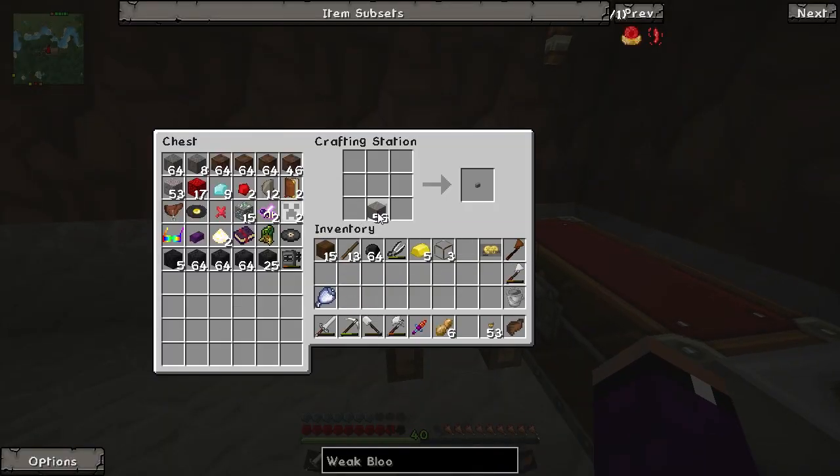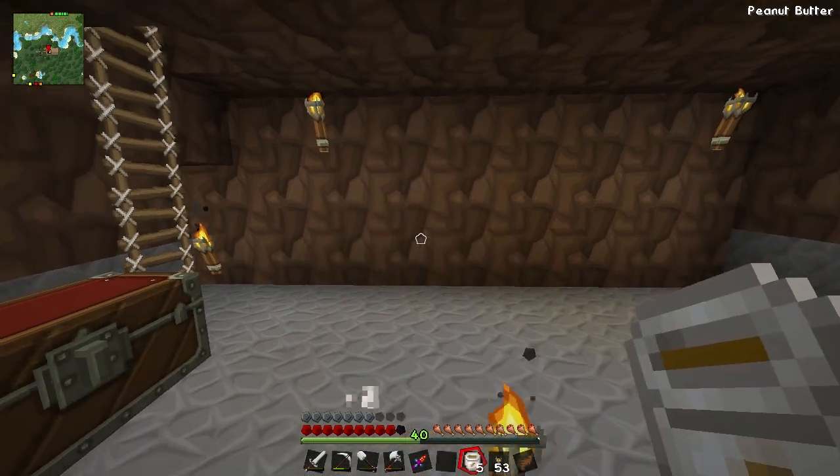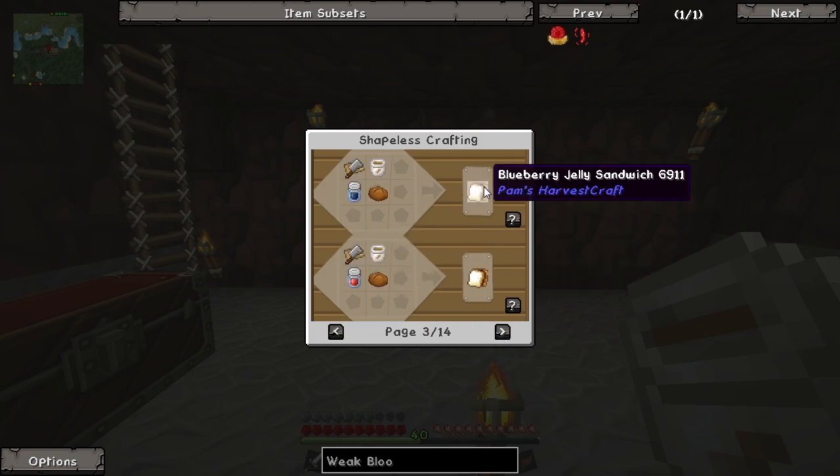Let's do that and then we can have this juicer on hand for juicing fruits and stuff like that. There we go - let's make some peanut butter, should be tasty. We can just eat this. And then of course we can make peanut butter cookies and PB&J - we're going to do all this in an upcoming episode. There are so many things to make in Pam's Harvestcraft that I'm going to do multiple cooking episodes during this season, it's going to be really really fun.